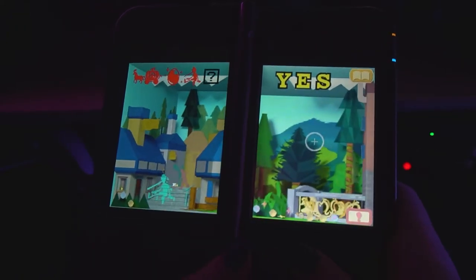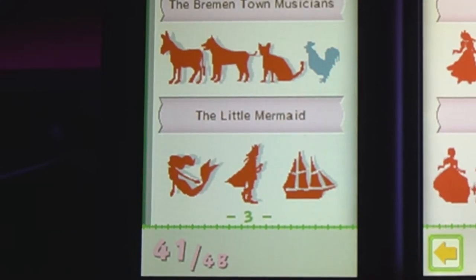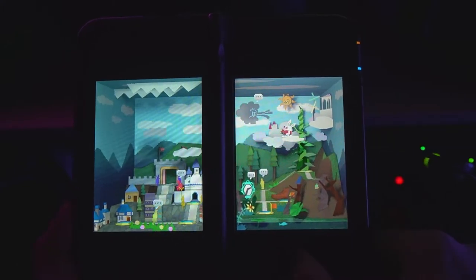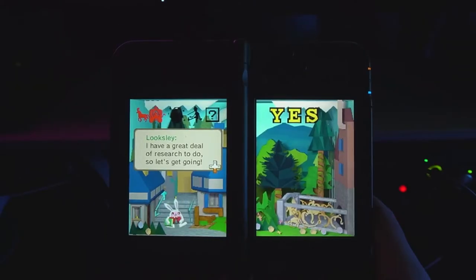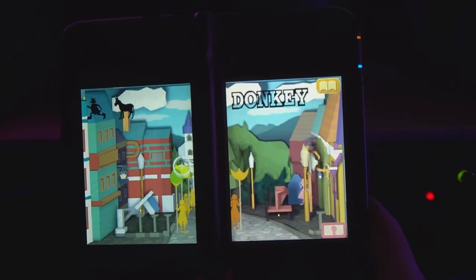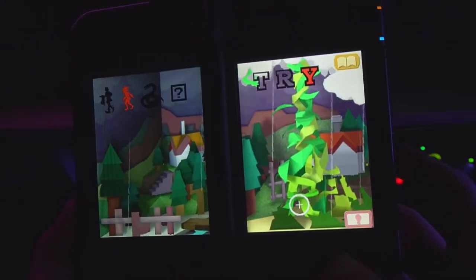Their decision to use fairy tales just vibes so well with the pop-up book style. I know it's entirely just because you don't have to spend money to come up with or use public domain stories. It's definitely weird seeing a mention of The Little Mermaid without a Disney copyright disclosure — which is a great reminder that Disney is a company who climbed to the top of the movie world on the backs of old stories and somehow managed to justify pulling the ladder up once they got to the top. But Looksley's Lineup doesn't tumble into the pitfall that other fairy tale games seem to fall into, where the whole identity of the game is that it's comprised of classic stories.